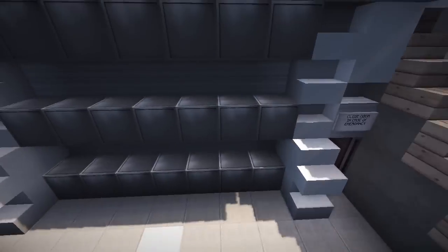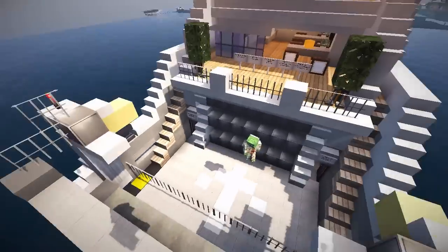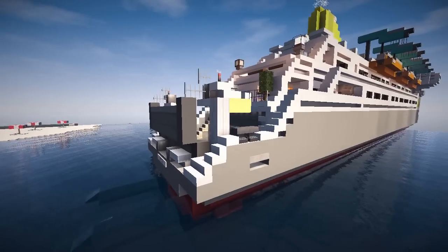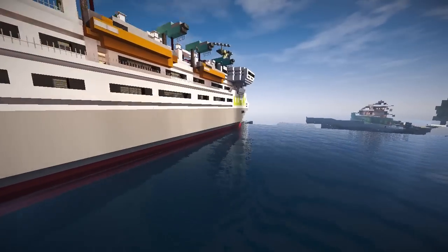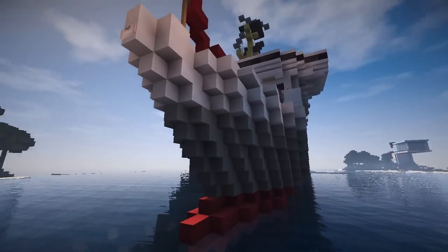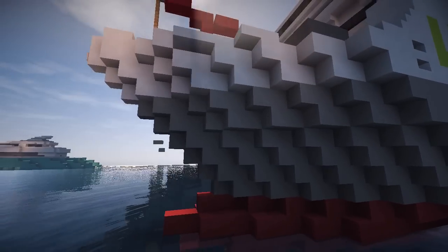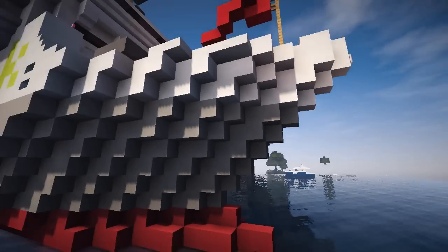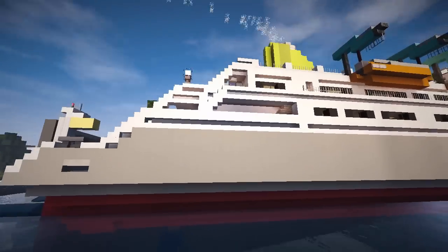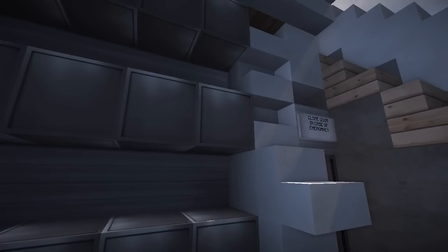So this is the car deck, right? You can see how this would open. I like how they've done this with stone and anvils - you can imagine this flapping down like a ramp. Sometimes the bow opens in the front and the cars go out that way - they come in the back and go out the front. But I think this is a stern opening, so they have to come back out.